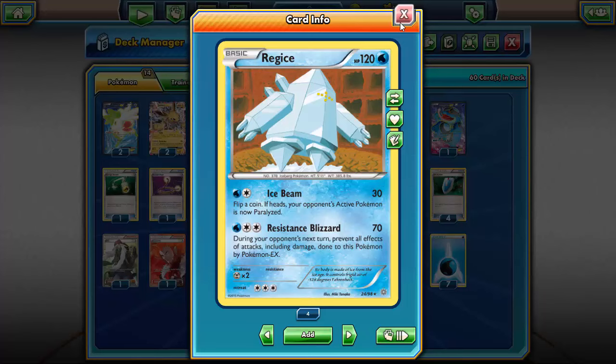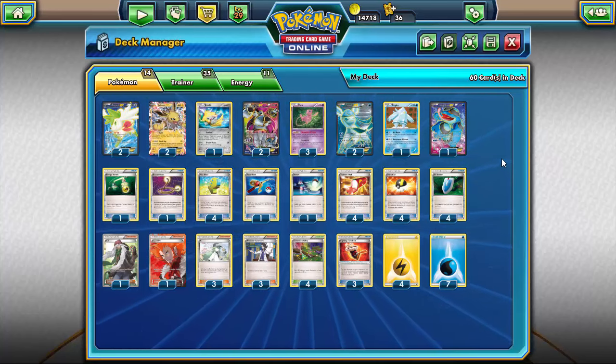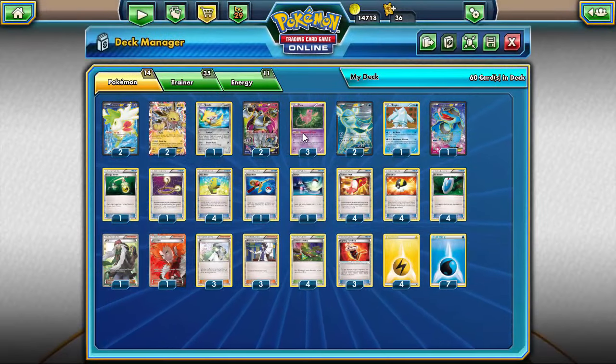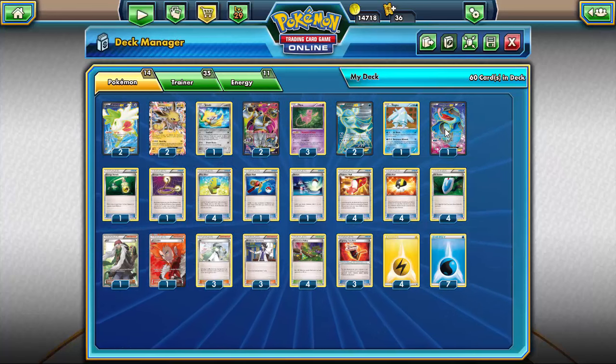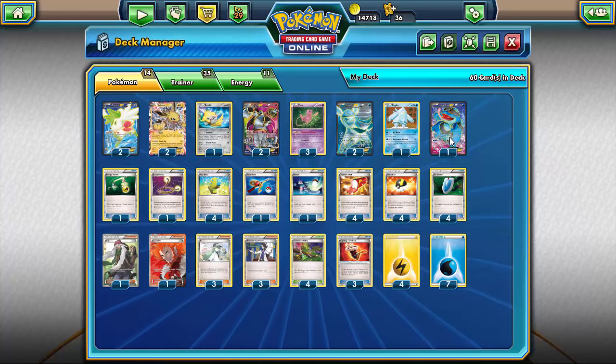For a single Water Energy under a Dimension Valley you can use Ice Beam and potentially get paralysis — not often, but handy on occasion. And since you're running a lock deck, where would you be without Seismitoad EX? With Quaking Punch — one energy and a Dimension Valley — you can item-lock your opponent. Going second, this deck doesn't mind it a lot because you can potentially get Quaking Punch off turn one. I'd suggest maybe replacing the Energy Switch with a second Seismitoad if you want, but I kind of like focusing on the Jolteon/Glaceon combination.